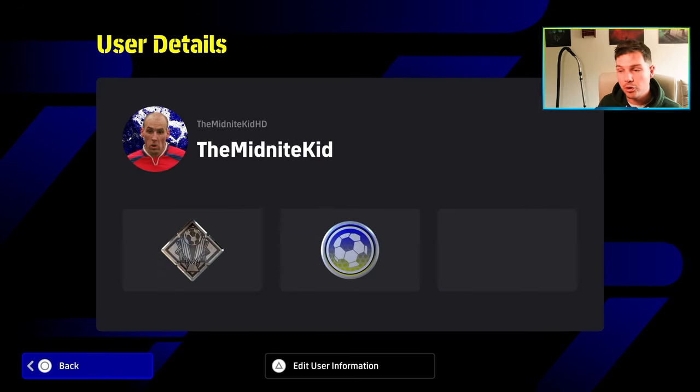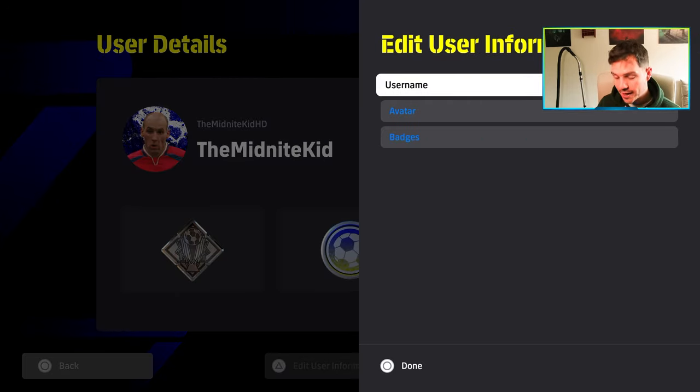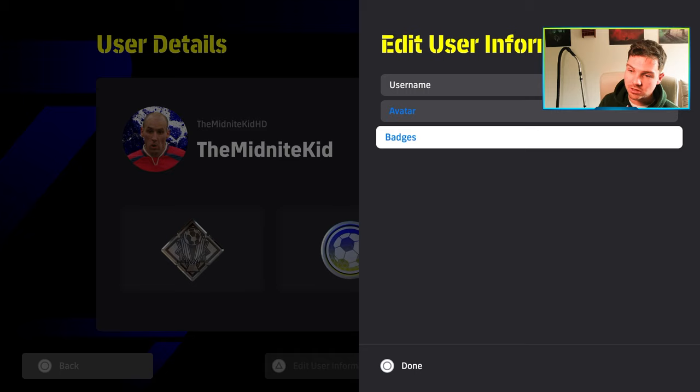From there you get the main menu for your badges, profile, and user details. I already have two badges here. You press Y or triangle depending on whether you're on Xbox, PC, PS4 or PS5, and then you go to badges. This is also where you can change your avatar. Badges have been added in V3.6.